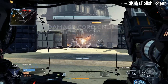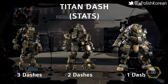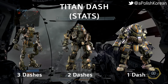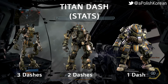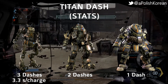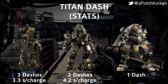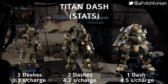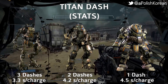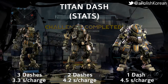The last stat we're going to be looking at is dashes. As you all probably know, the Strider gets up to three dashes, the Atlas gets up to two, and the Ogre gets just one. However, the dash ability of the three titans differs in more ways than just that. The Strider takes just 3.3 seconds to charge up one of its dashes, while the Atlas takes 4.2 seconds, and the Ogre takes 4.5 seconds. Compared to the Atlas, the Strider regenerates a dash about 21% faster, and the Ogre regenerates a dash about 7% slower.